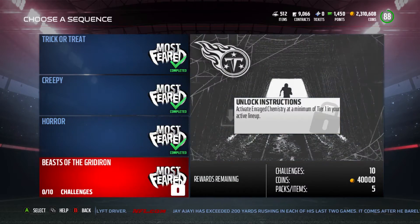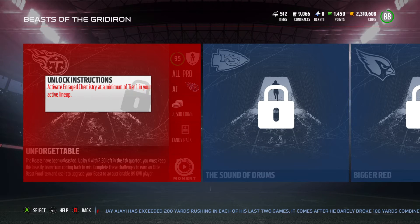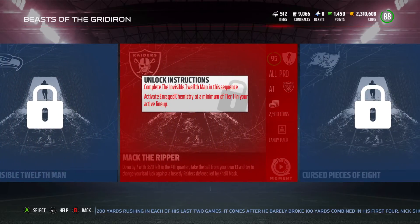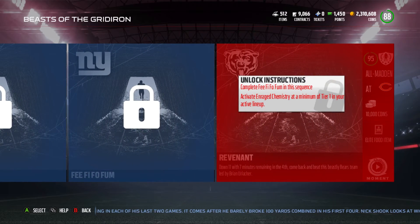Let's go ahead and take a look at the Solo Challenges. Beast of the Gridiron — you got 10 of them and you get 40,000 coins. One thing to note: in order to unlock this you need to have the Enrage Chemistry. That happens one of two ways. If you have the 94 Urlacher, you're good to go. If not, you'll have to wait until you get that 86 overall Enraged Beast that you complete by feeding them every single day.